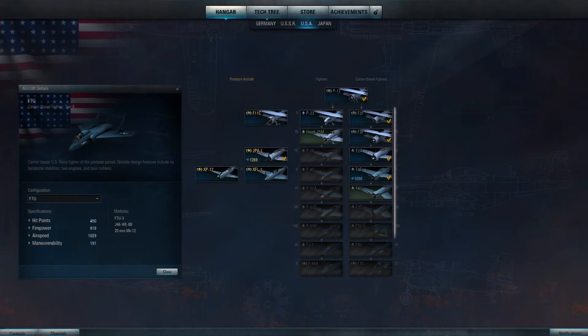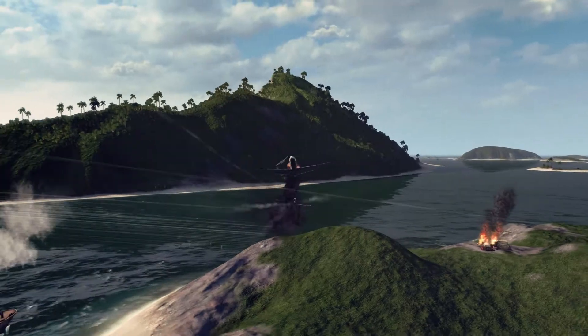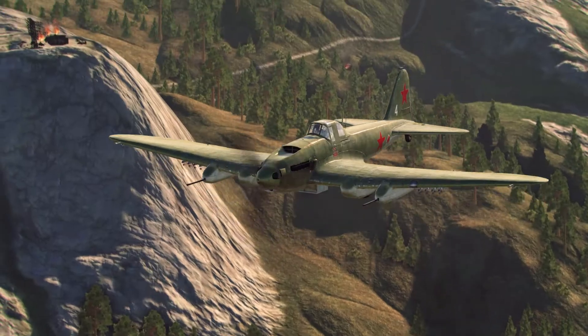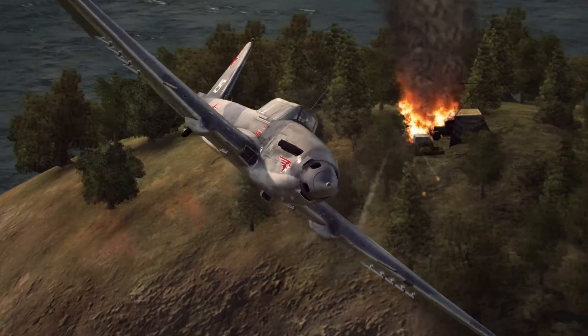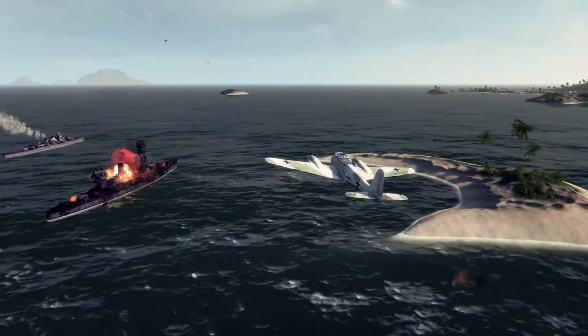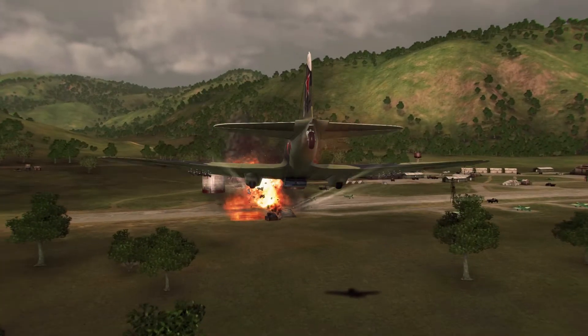At the second tier, planes are divided into several types. They perform differently and require different tactics. Lightweight fighters and carrier fighters are good for dogfights. Ground attack planes destroy ground objects. Heavy fighters are effective when performing head-on attacks. You can choose any warplane and find a battle style that suits you.